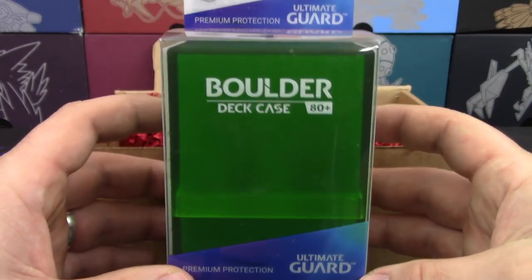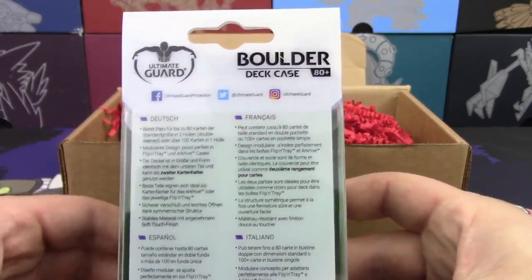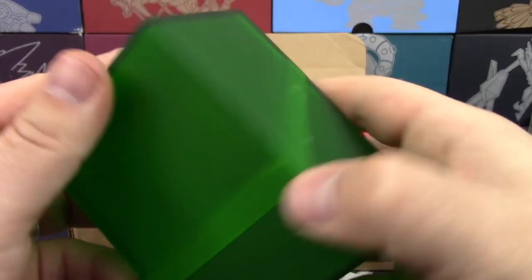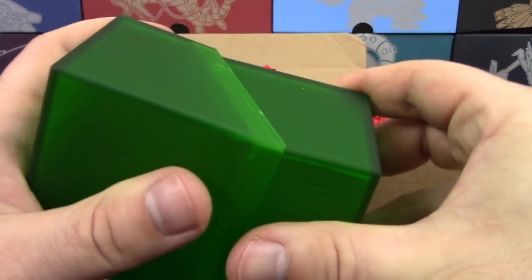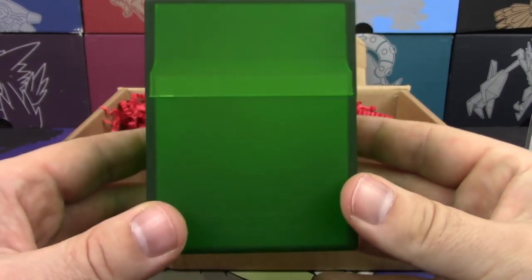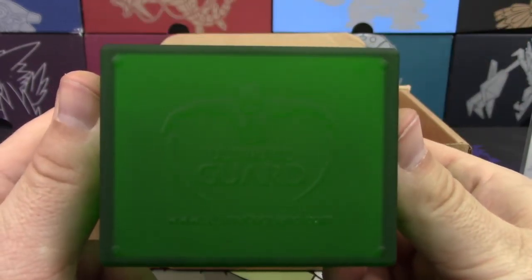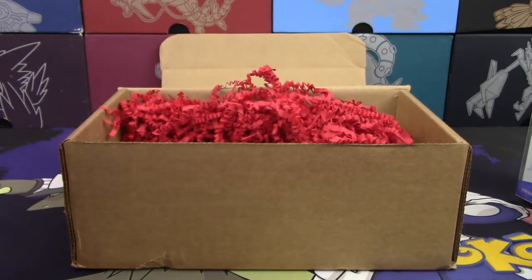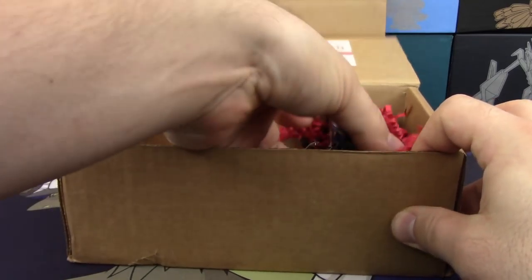We have an example of what you might have a chance to win — this is an Ultimate Guard Boulder Deck Case 80-plus. This thing is really, really strong and tough. It opens and splits right in half in a diagonal fashion, and it stores up to 80 double-sleeved cards. I've always been a very strong believer in Ultimate Guard stuff — I was using it far before they ever reached out. We're also partnered up with Ultimate Guard for all of our deck boxes and sleeves, so very honored to represent them. They've got such great products.